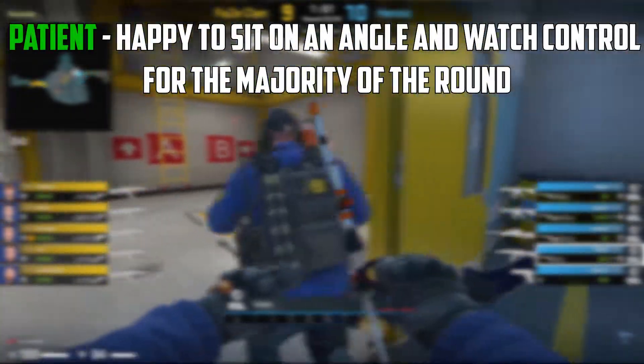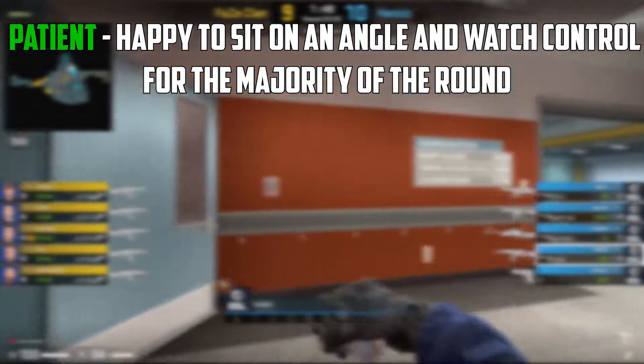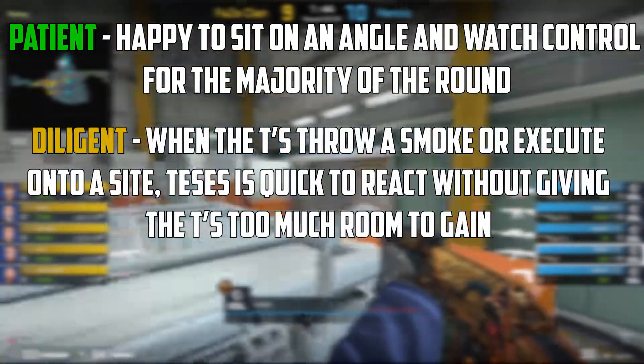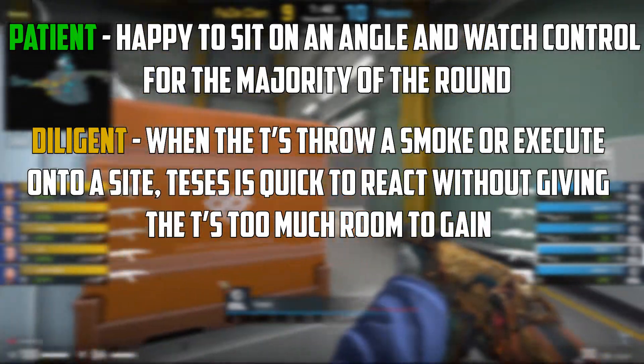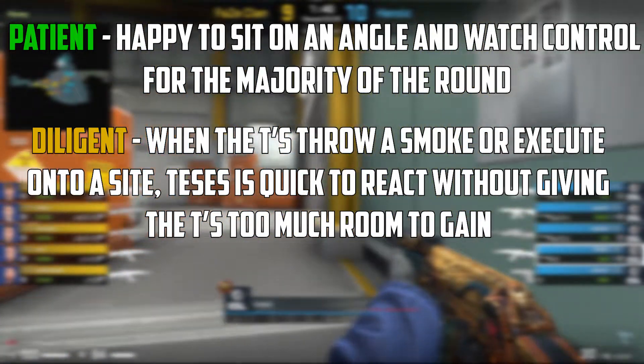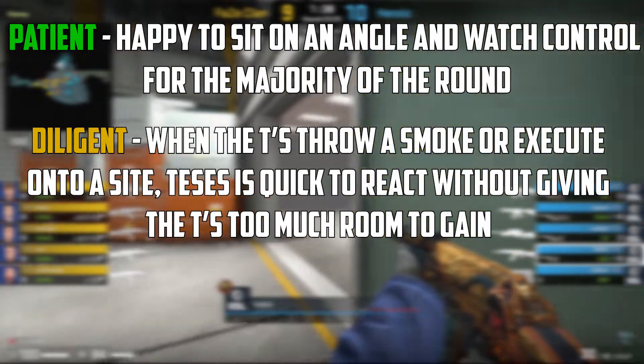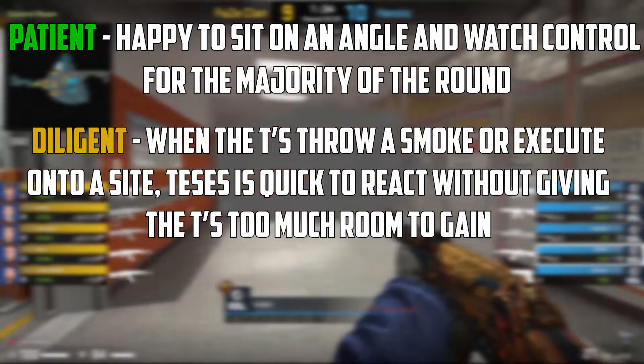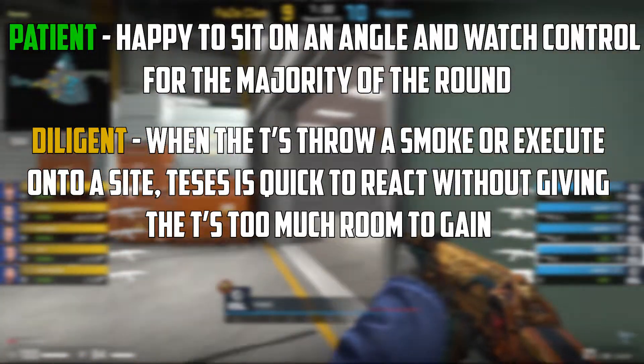After watching a couple of Tessus demos, I've noticed that he's quite patient — he's happy to sit in an angle for the majority of the round and not feel the need to push or manoeuvre around ramp. He's really diligent whenever the T's do something. For example, if the T's decide to throw a smoke towards ramp, he's not going to sit there and wait — he's going to jump on top of the smoke, clear it, and communicate to his team that it's a fake and they could be going A.